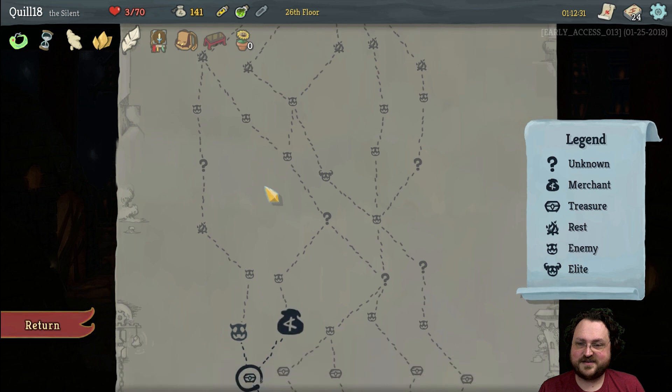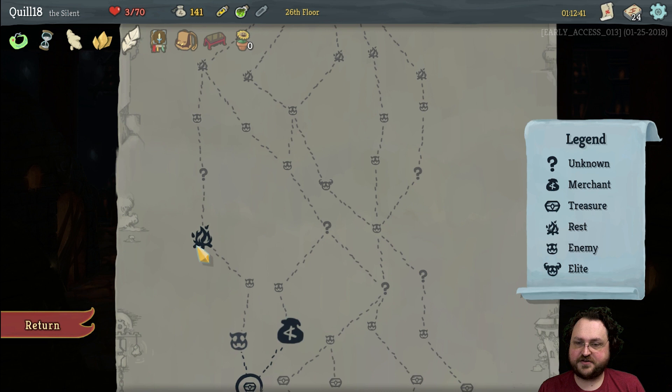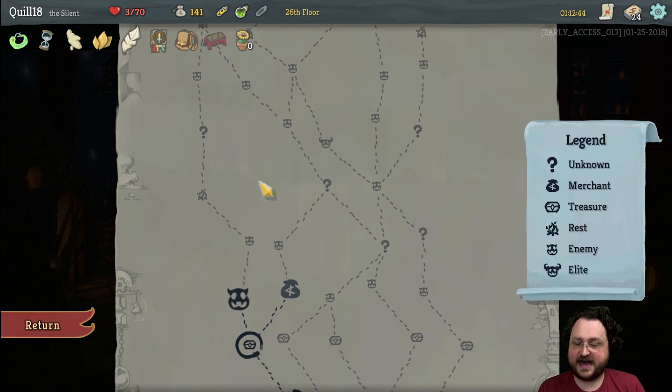We got Happy Flower — extra energy every three turns. It would have been even better with Backflip here. So what's the safest route? Either one leads to three encounters. No matter what we have three normal fights and a question mark which could be an extra fight. The path on the left gives us an extra campfire, so I guess we have to do that.